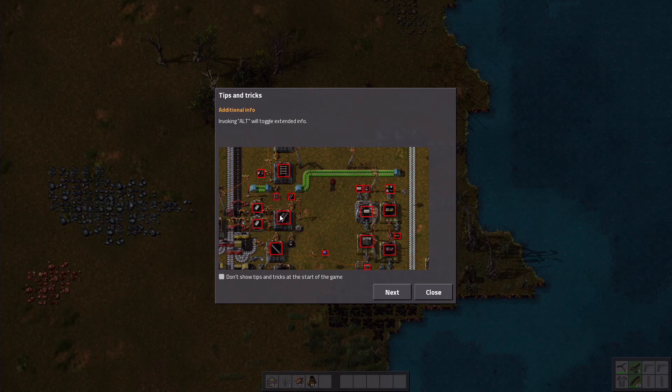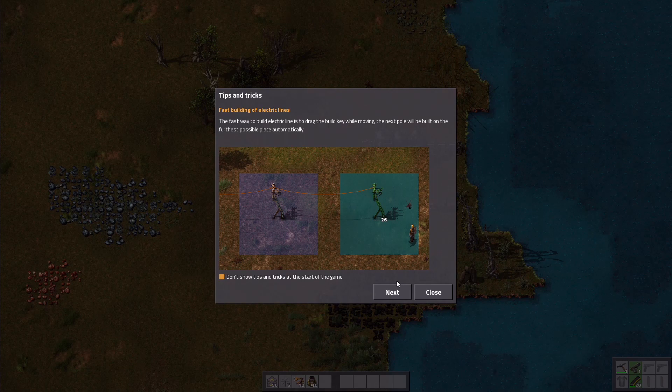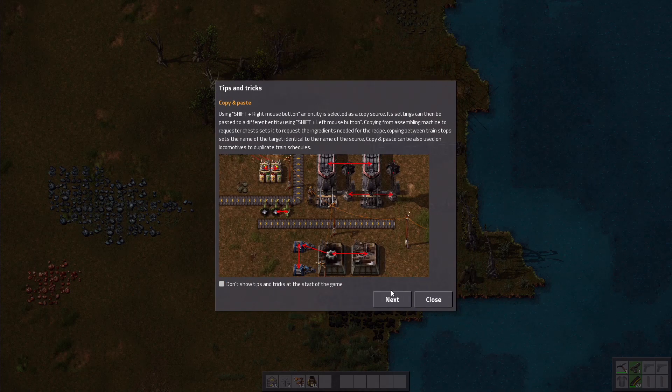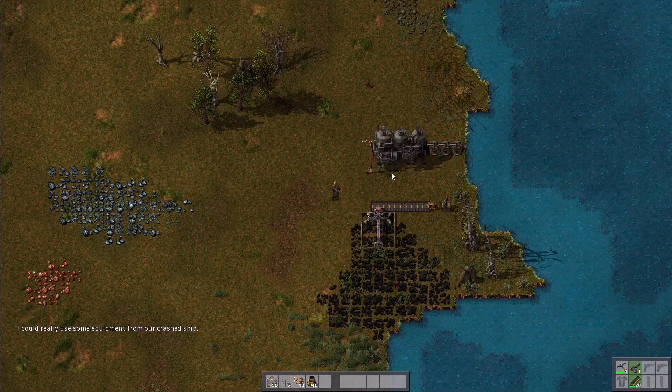If you press alt, you will toggle extended info — that's interesting. The quickest way to build more stuff is to hold the left mouse button on the place you want to build and run in the desired direction. Try the build key while moving and the pole will be built in the furthest possible location — didn't know that. So there is a whole lot of stuff that you need to know.